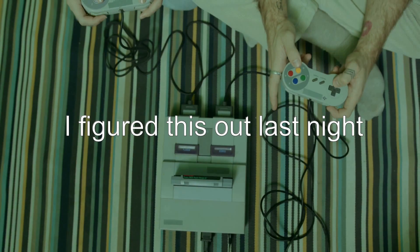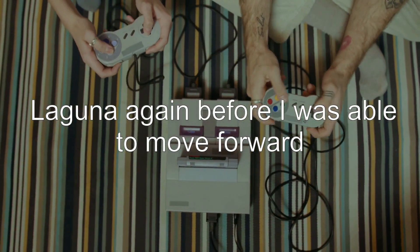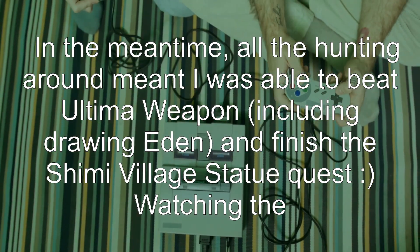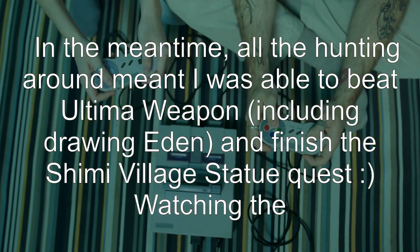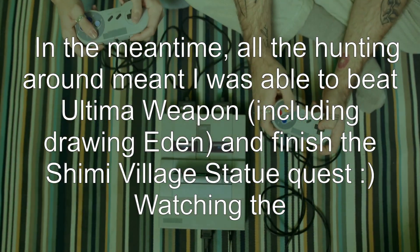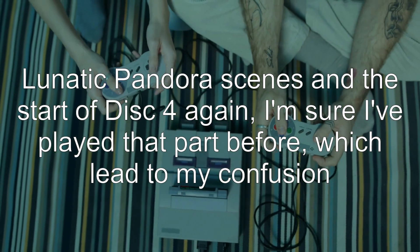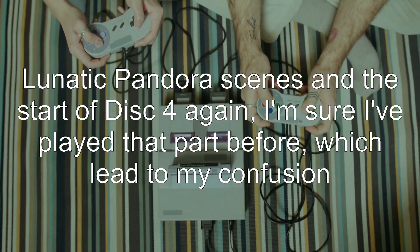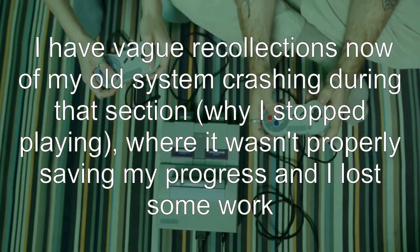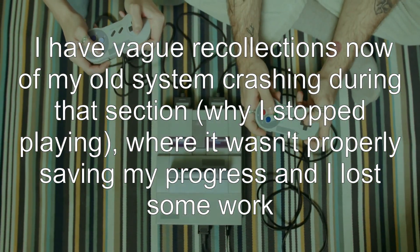Answer 2: I figured this out last night. I needed to go to Esthar and talk to Laguna again before I was able to move forward. In the meantime, all the hunting around meant I was able to beat Ultima Weapon, including drawing Eden, and finish the Shumi Village Statue Quest. Watching the Lunatic Pandora scenes and the start of disc 4 again, I'm sure I've played that part before — which led to my confusion. I have vague recollections of my old system crashing during that section, which is why I stopped playing, as it wasn't properly saving my progress and I lost some work.